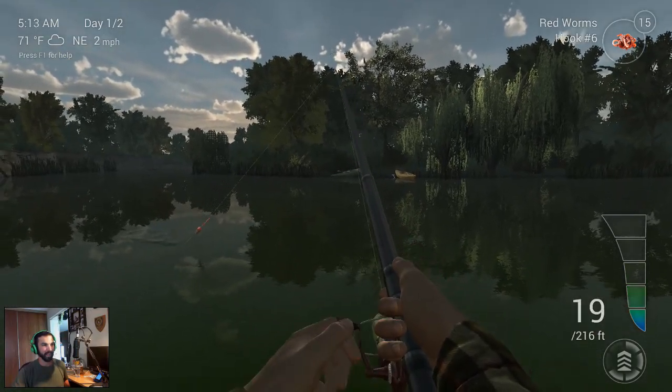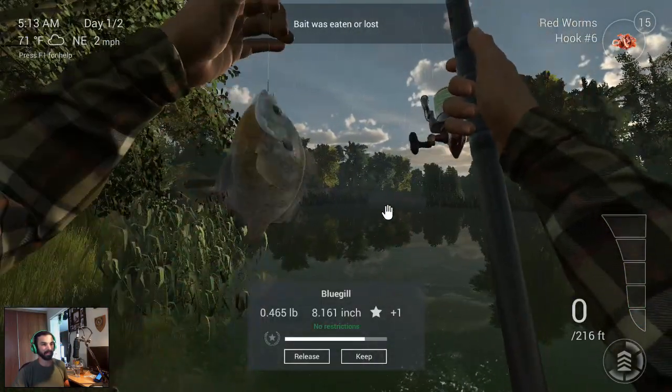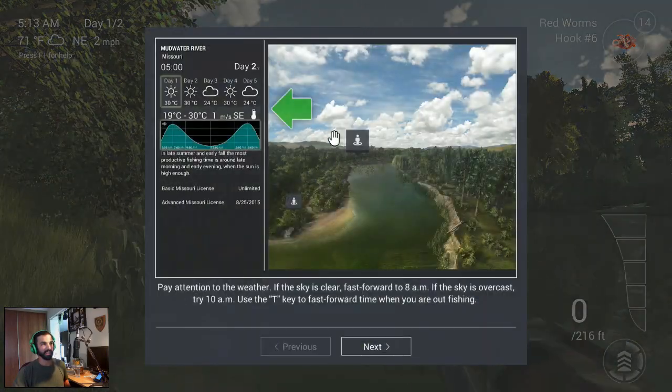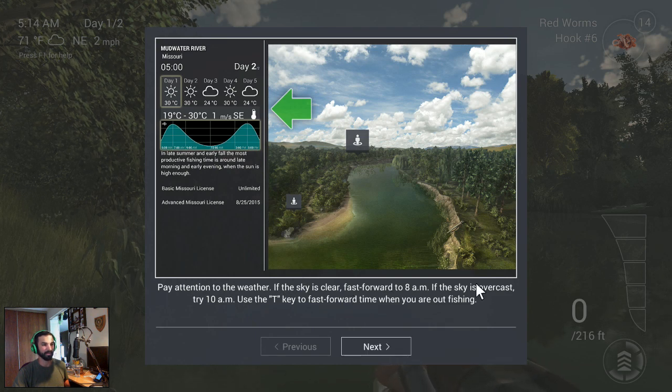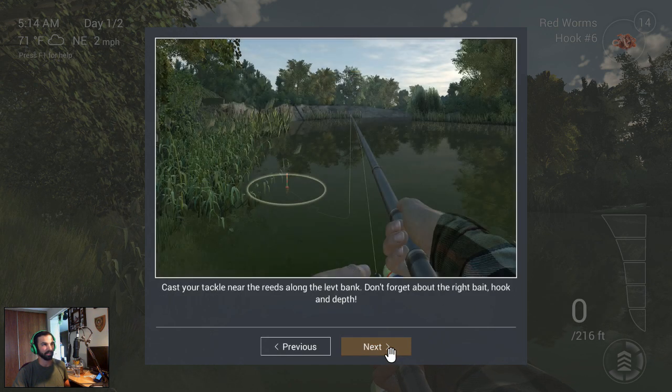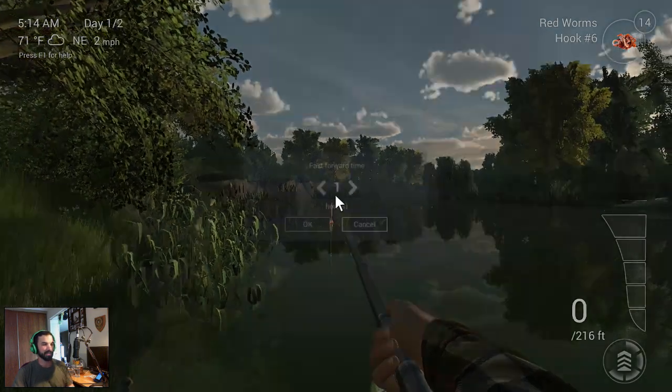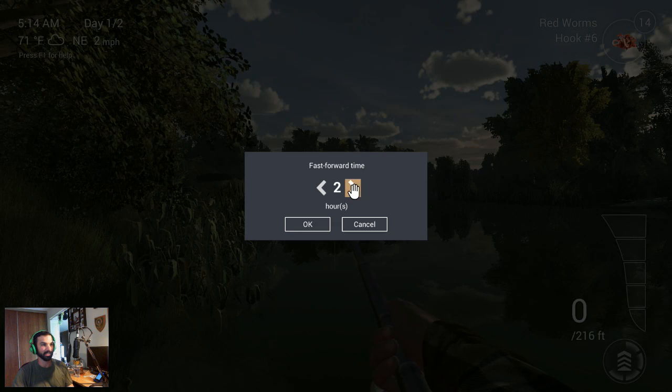Got another fish! I was always taught to keep the tip of the rod up, so that's what I do in this game too — and they're bluegill. A tip from the game says to pay attention to the weather: if the sky is clear, fast forward to 8 a.m.; if overcast, try 10 a.m. So I'm going to advance time two hours. In real life you actually have to wait it out, you can't just fast forward.